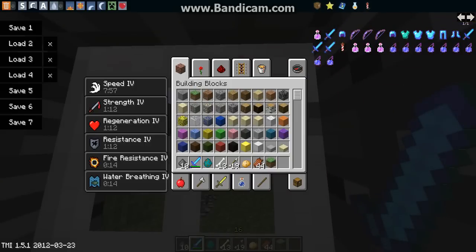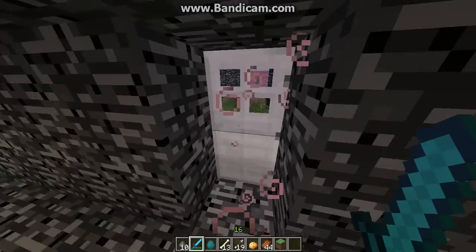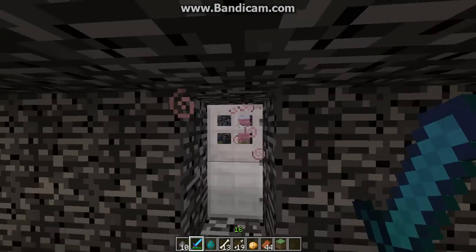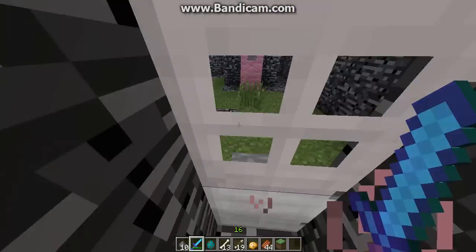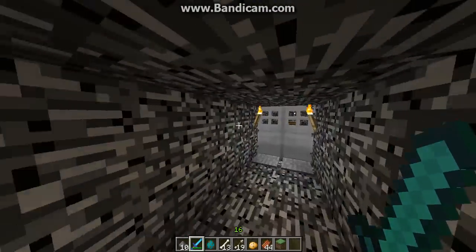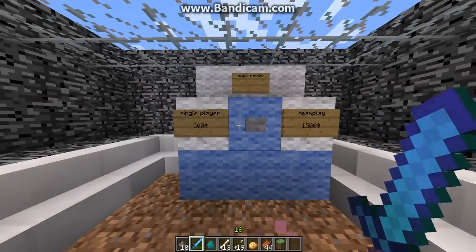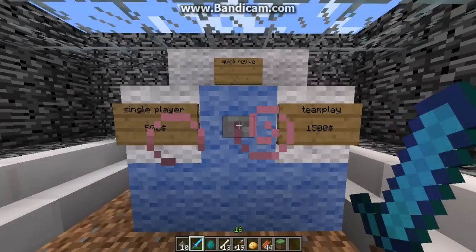Hey, this is Minecraft, and this is my custom map. This is my custom perk that you can't open the door to because it's locked. The only way out is from the inside and you can't get in. Makes sense, right? This is a zombie's map, and yes, all perks do work.